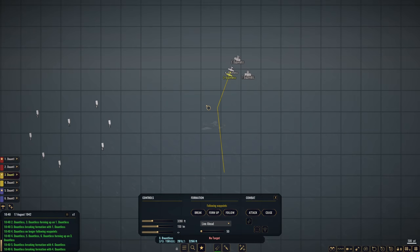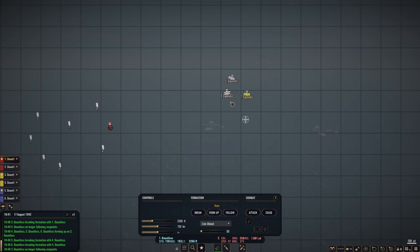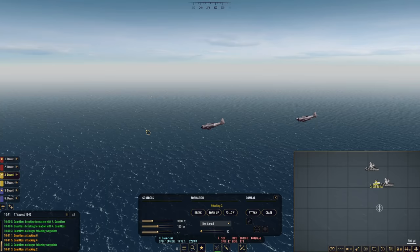I'm going to issue my attack orders now. This flight is going to go for six, this one will go for two — actually, this one will go for six. You attack six, you attack four, and you, my friend, attack number two. Go get them.